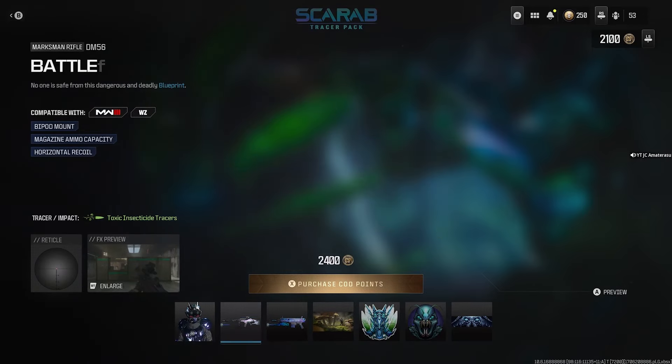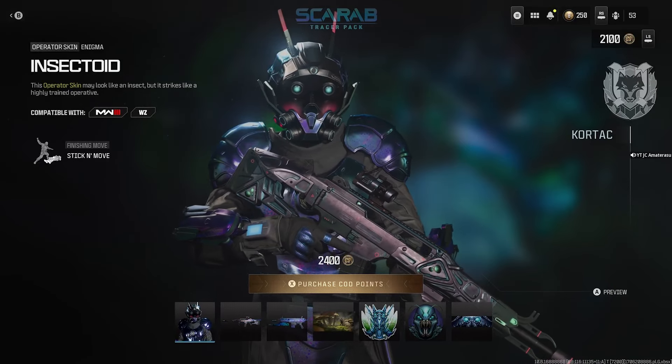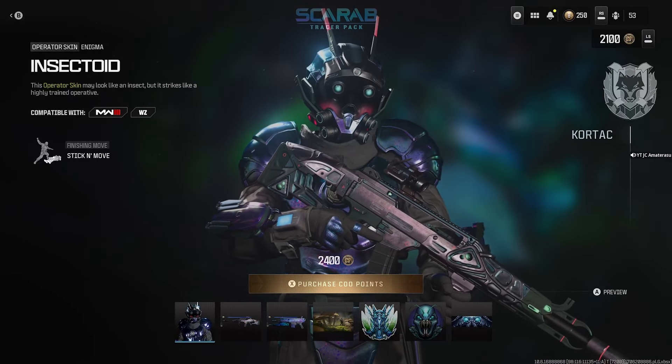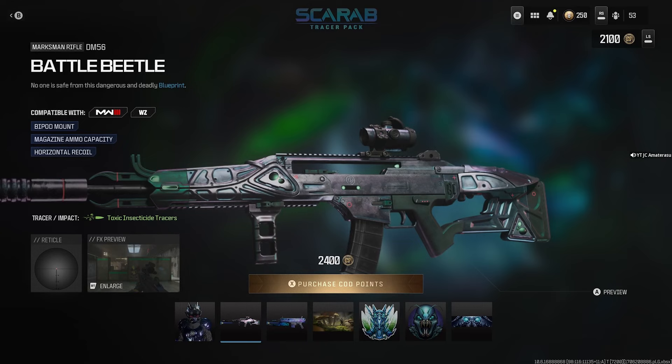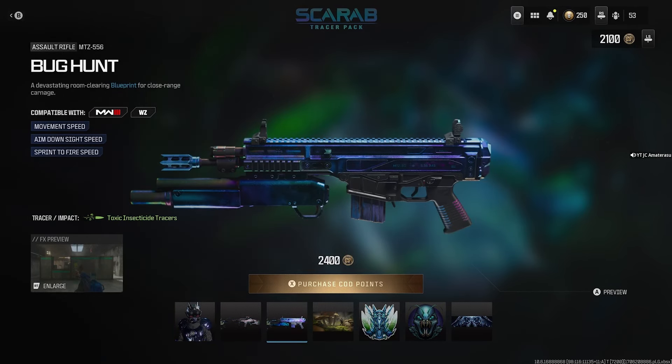Overall, this bundle's 100% worth it. First off, you get that Blue Beetle-looking Scarab character — that one looks nuts, it looks so unique. Secondly, you get a Battle Beetle that just looks like a Beetle, a weapon blueprint that's built like a Beetle — really nuts. Got the other gun looking like a Blue Beetle skin color. Definitely worth it. Hope you enjoyed this bundle, way more to come. Subscribe if you're new to my channel and like this video. Peace.